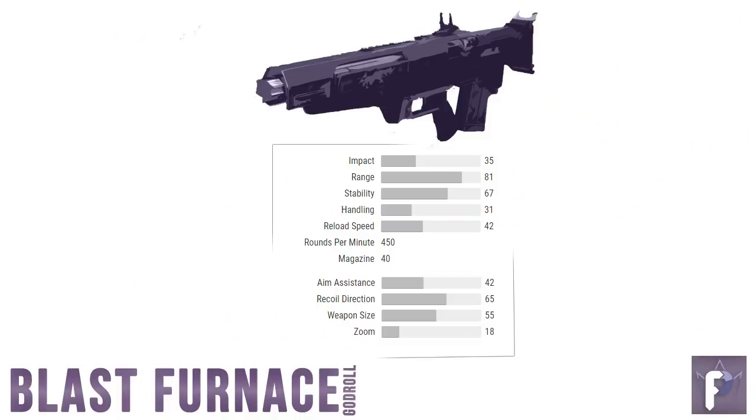Let's take a look at the weapon itself — a 450 RPM and a member of the aggressive burst family. Very similar in performance to the Go Figure. Unlike the Go Figure, though, the Blast Furnace has higher base range, stability, and aim assist.